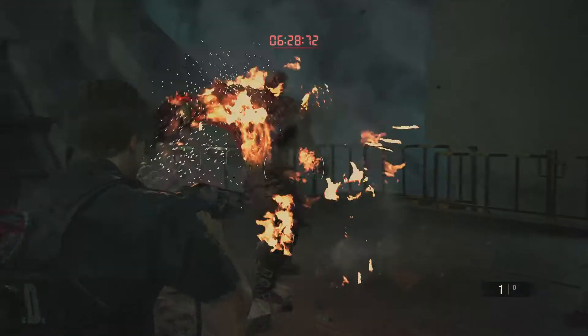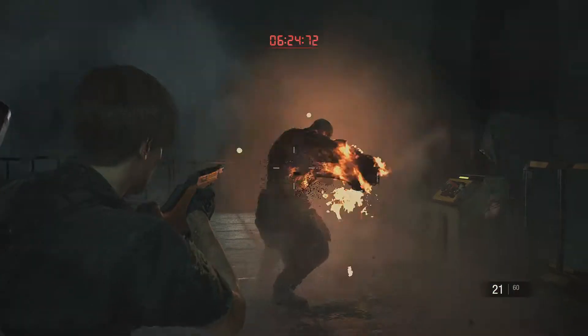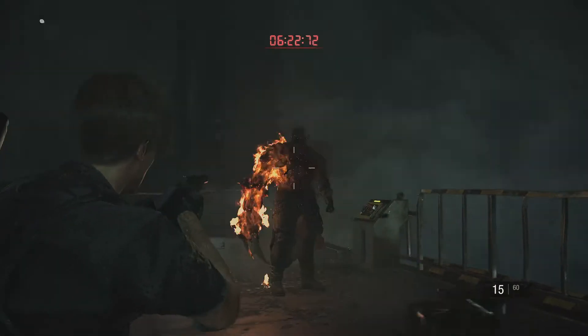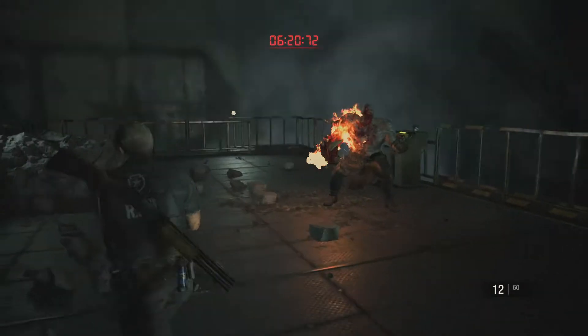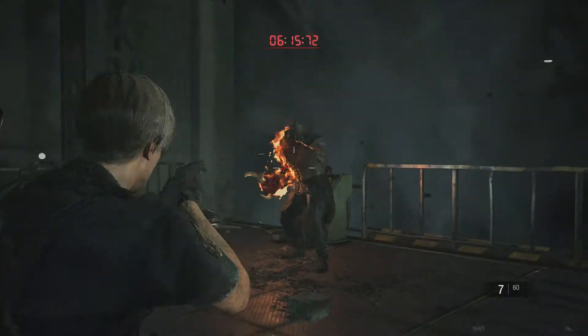Watch out for his jump attack, which he just did. You want to make sure you stagger him. So we need to counter this attack — we need to use the flashbangs.